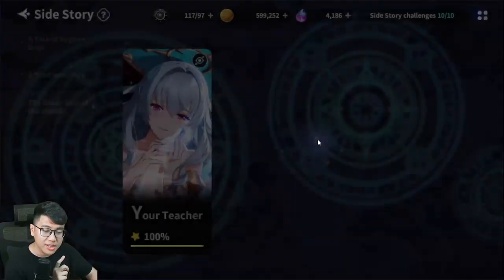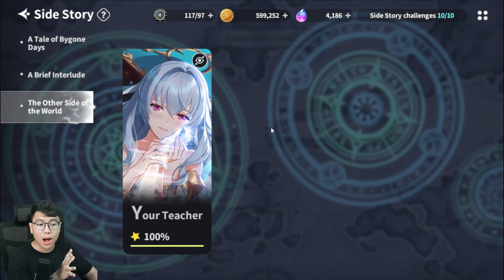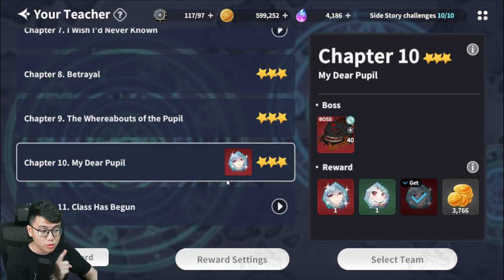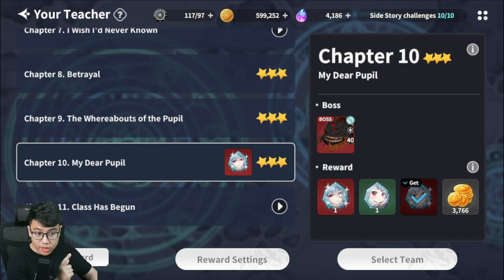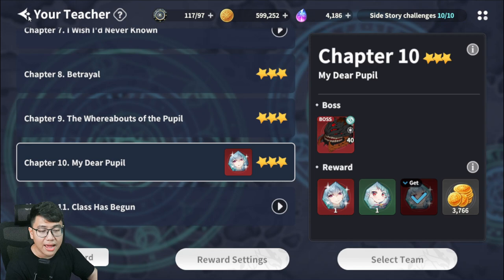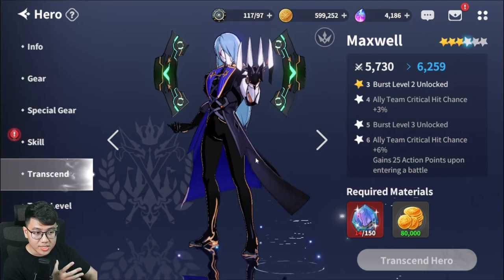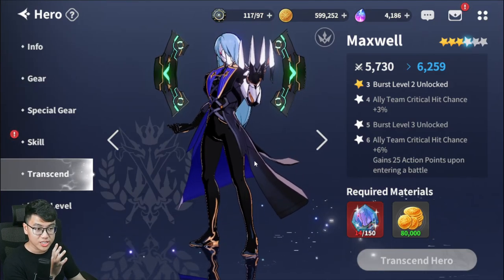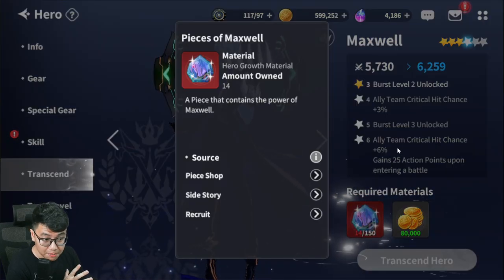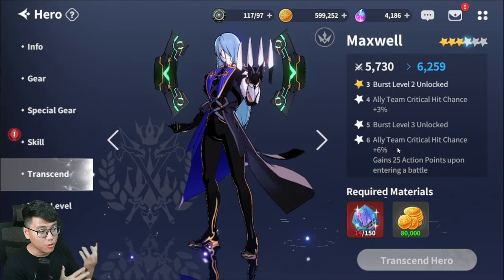One cool thing about this game is the side story system. After you have summoned any 3-star character, you will unlock their side story. More importantly, you will be able to farm shards — pieces for them — and that will allow you to upgrade the dupe system for your 3-star and make them stronger. You can keep farming their pieces every single day. With the pieces, you can transcend them. It takes a while and a lot of pieces, but there is a free-to-play way to farm 3-star pieces, so it's not entirely locked behind summoning dupes with real money.